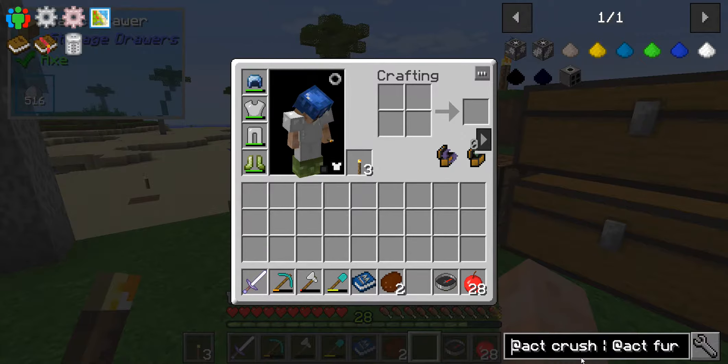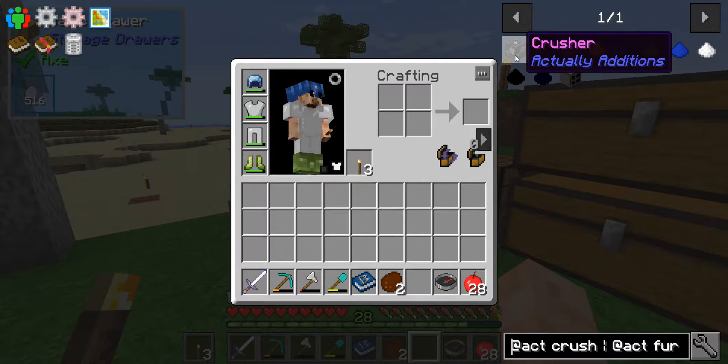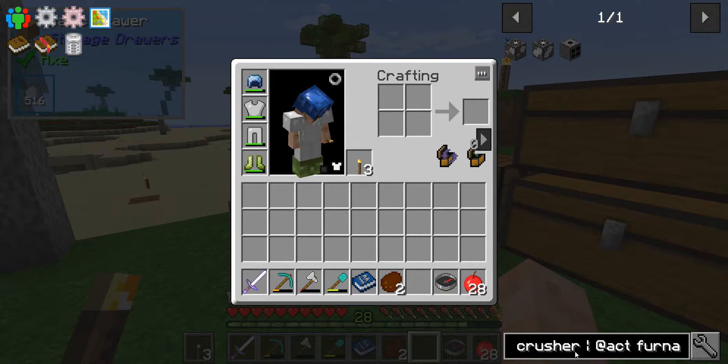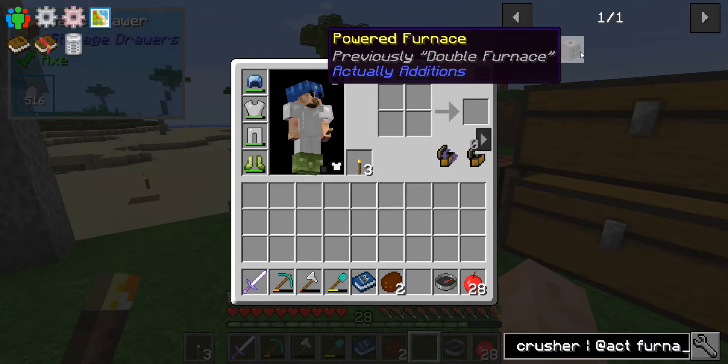I'll show you a little trick here with JEI. You can put in what you're looking for - I put 'act' so it looks for stuff from Actual Additions, then 'crusher', so it gets anything that starts with 'crusher'. Then I type 'ER' and it eliminates all the crushed stuff. Then you put a pipe and do it again, and it creates a new search to tack on to the end of the first search. That way we'll get our powered furnace.